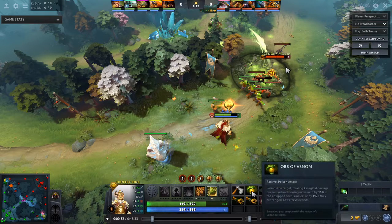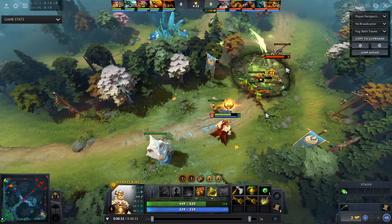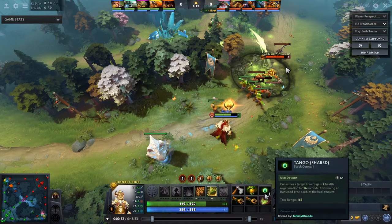Therefore I adjust my starting build like this. If I play against melee heroes in the lane I go Orb of Venom, two branches, a Faerie Fire, and I get a shared tango from my support. If you play in a bracket where your support is not giving you a tango because you are not mid lane and they refuse to give it to you, you can still go for this build and after the bounty runes you immediately buy a set of tangos and apply them yourself.